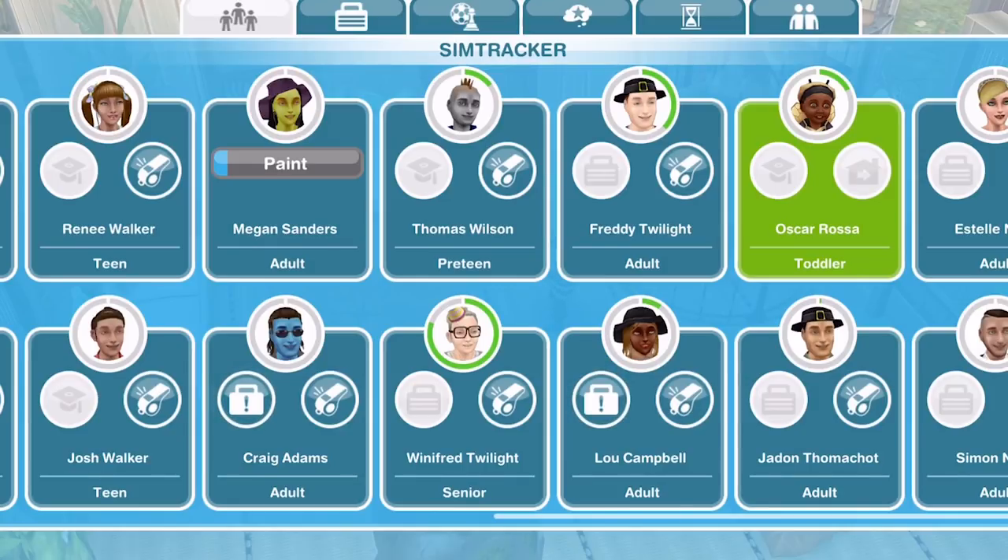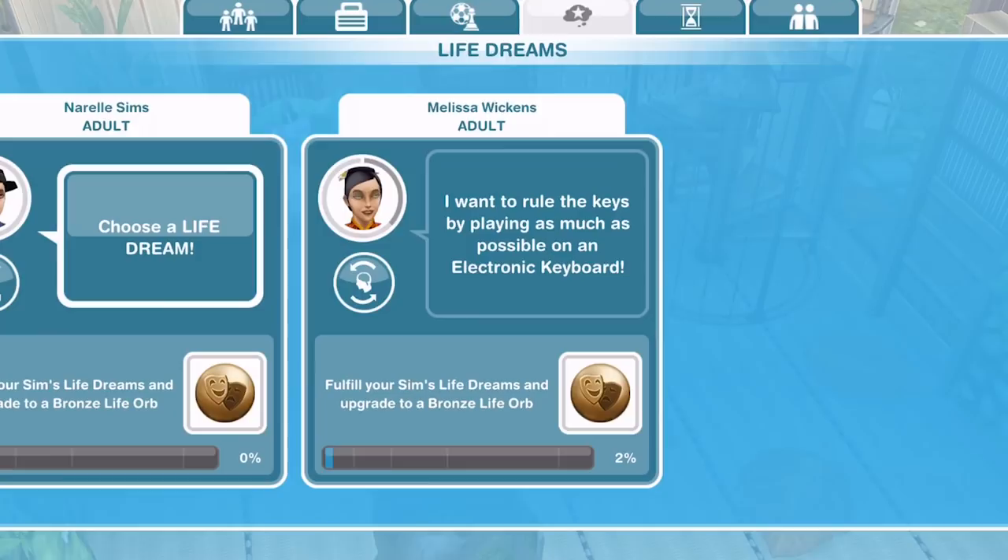So, Freddy Twilight here is about a third of the way done, and once that goes all the way around, he will change from an adult into a senior. From our sim tracker, if we go to the fourth tab along, that is the Life Dreams tab.